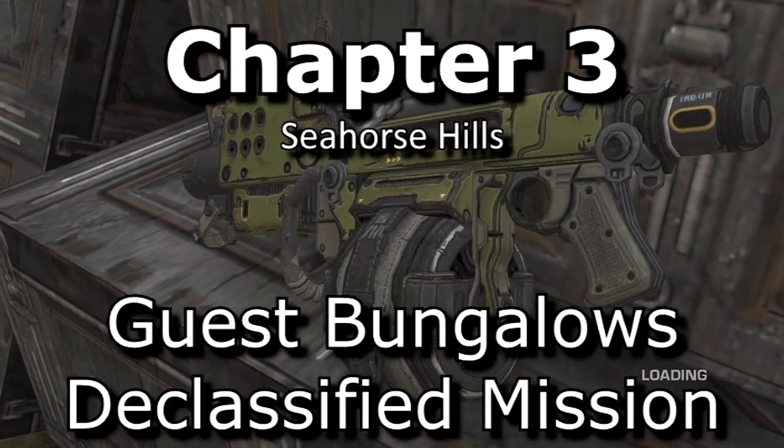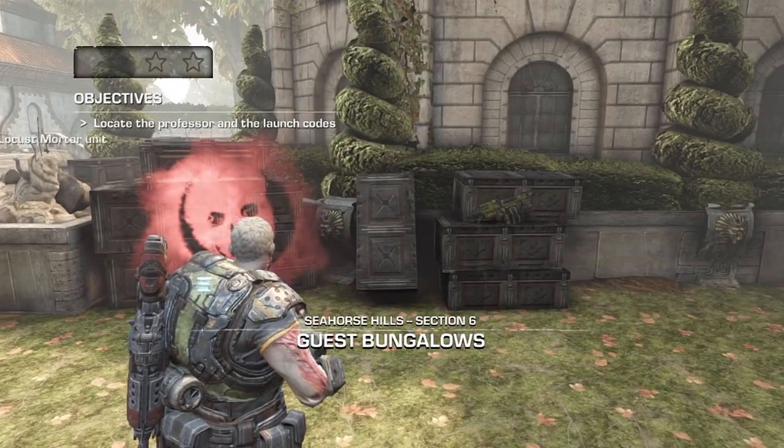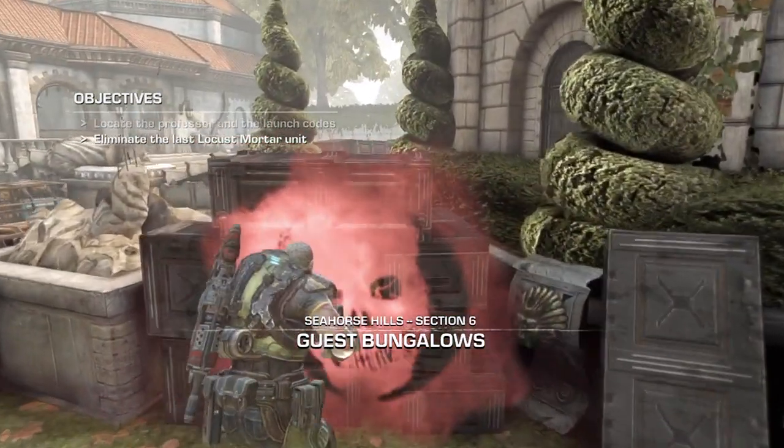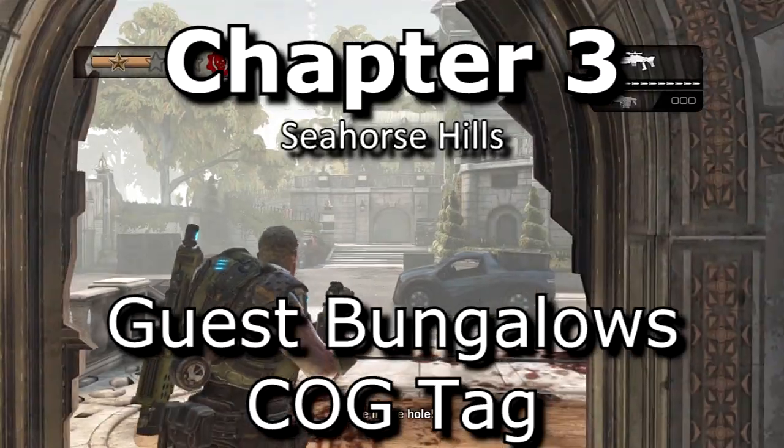Next, the declassified mission for Guest Bungalows — right at the beginning you'll be shown this new weapon, the Bushka, and to the left hand side of it is the unmissable declassified mission. Make sure to actually complete the missions as well.